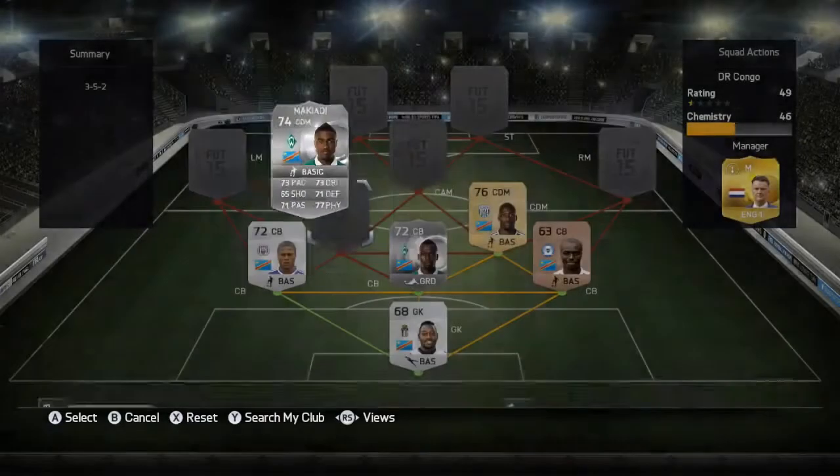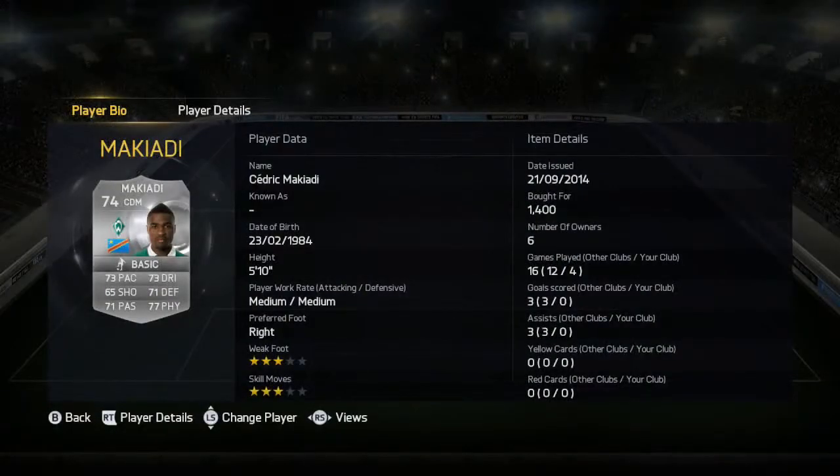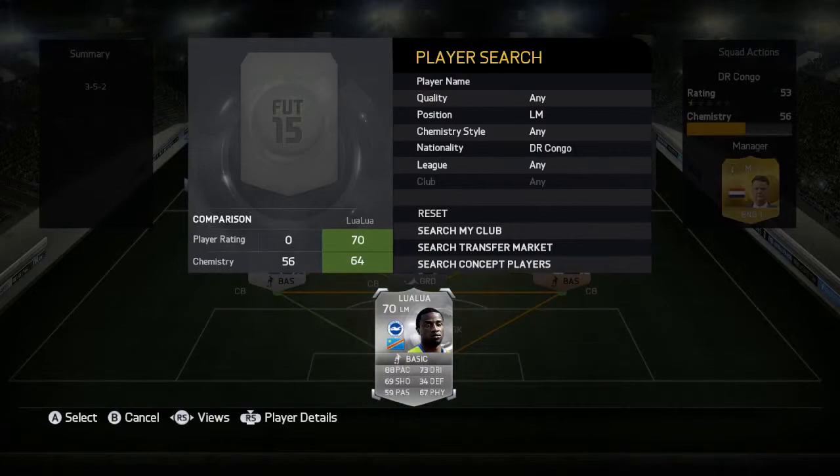Next to Malumbu at central defensive mid is Makaiidi — 73 pace, 65 shooting, 71 passing, 73 dribbling, 71 defending, and 77 physical for 1400 coins. He's three star skill, three star weak foot, five foot ten tall. Not doing too much in terms of goals or assists but a really solid defensive mid alongside Malumbu.